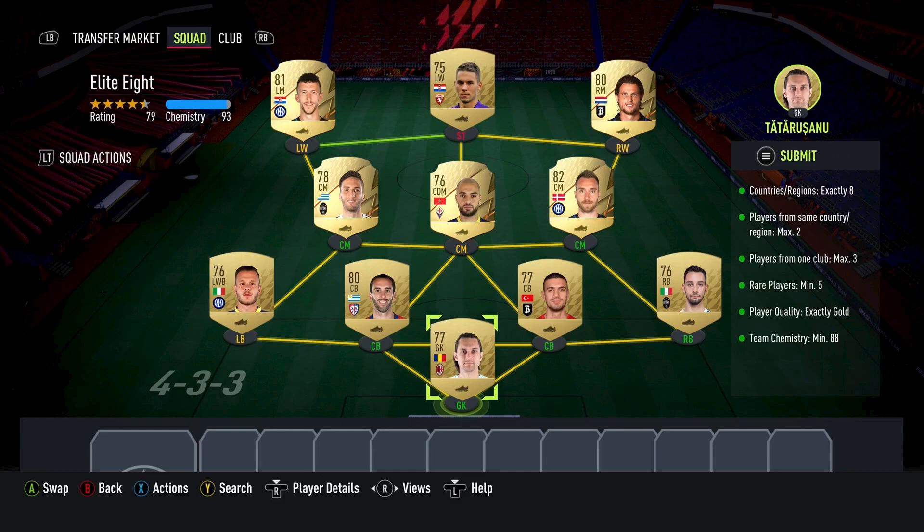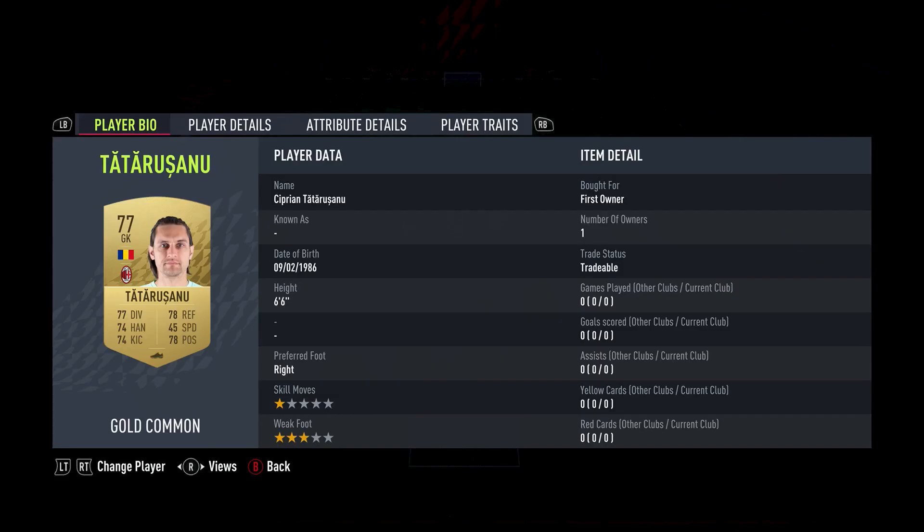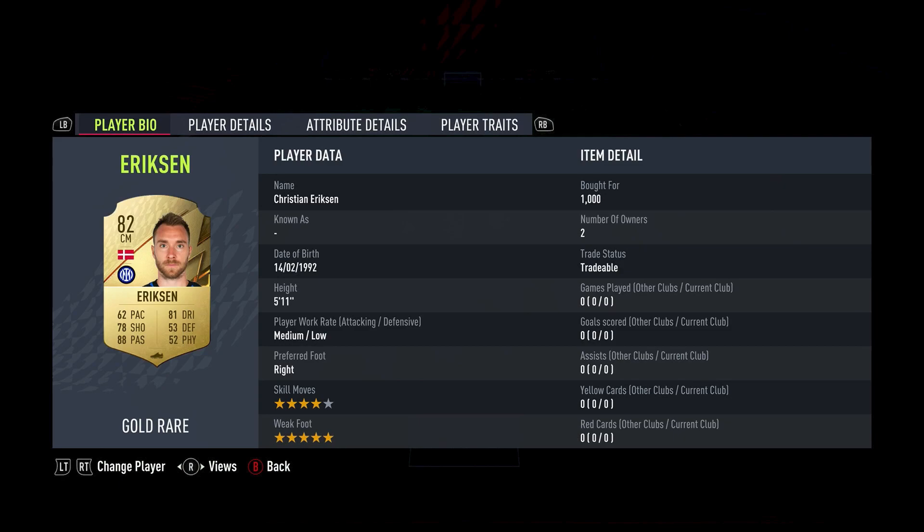Starting in net we have Tatarasano at 0 coins. Right back DeSiglio at 0. Centre backs Demerol and Godin both at 0. Left back DeMarco cost 500 coins. Centre mid Ericsson cost 1,000 coins. Amrabat in the middle cost 1,000 coins. Left centre mid Bentica cost 800 coins. Right wing Hatabur cost 0. Striker Pajaka cost 500 coins. And finally left wing Perisic cost 1,100 coins.